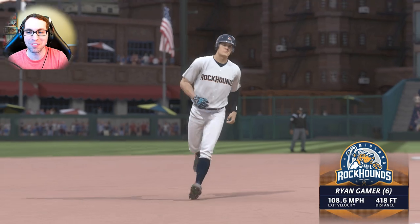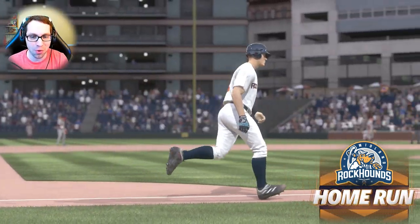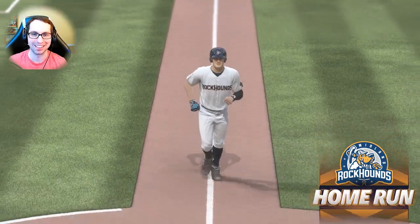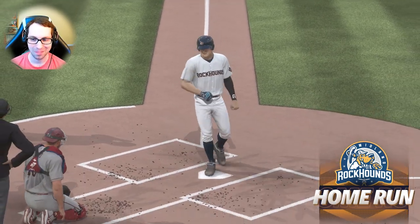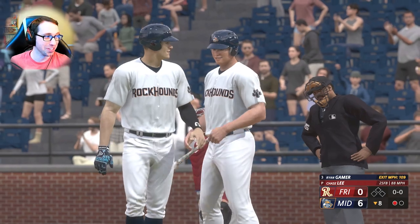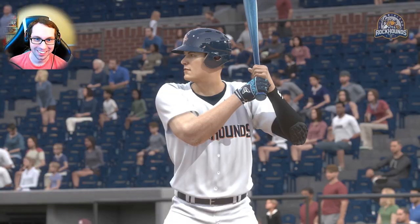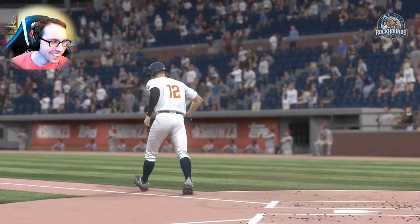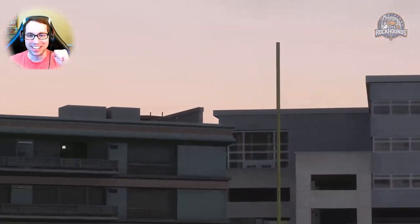His sixth home run of the season — 108 exit velocity, 418 feet. That was a bomb! You hear that snap off the bat? Run it back — I want to hear that again. When you're lacking velocity it's so critical that you move the ball around, change speeds, try to trick the hitter. But that sound — that thing was nailed.